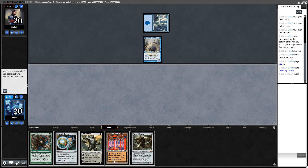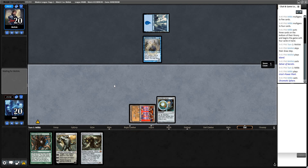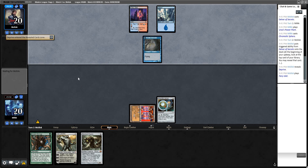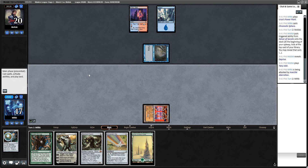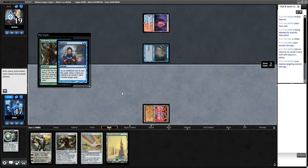Deprive. Interesting. I wonder if he goes Force of Negation on this Chromatic Sphere. If he Force of Negations on this Ancient Stirrings, we'd probably just lose too. Deprive. We have to just naturally draw Tron here. Add green, draw. Stirrings — see if he deprives it. He should, 100%. He does. Then we just play Star.